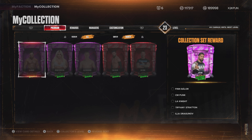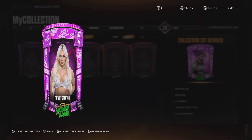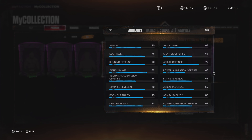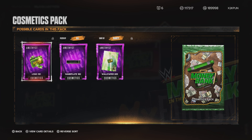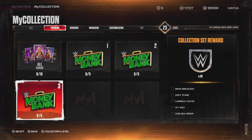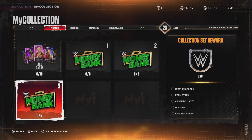Looking like a good Main Event Jey Uso. Wish that he did have Wet Blanket — I'd be able to take him to ranked play, but he doesn't. You're going to need Amethyst LA Knight, Tiffany Stratton, and Dragunov — that's 3 Amethysts — and then you need Ruby Finn Balor and Ruby CM Punk. Pull these 5 cards from the packs and you unlock Amethyst Main Event Collection Set Reward Jey Uso. You need 5 Sapphires for the Cosmetics Pack, and 4 Rubies and 1 Sapphire Braun Breaker to get 20 tokens.